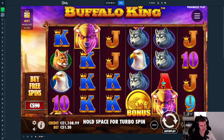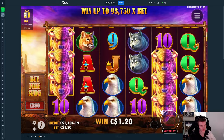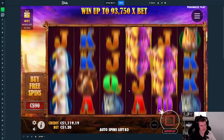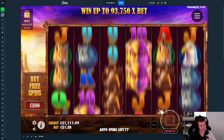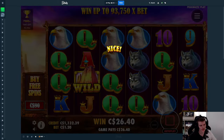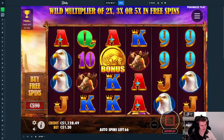Yo guys, we are now on Buffalo King and I'm thinking I'm gonna try this out. Just starting off with some small spins here, seeing if we can spin it in. It's a pretty good slot, but you can also play Bison Spirit, which in my opinion is better. It's also an enhanced RTP, so it kind of makes sense that it is better.